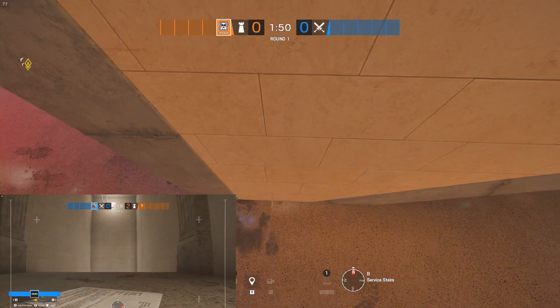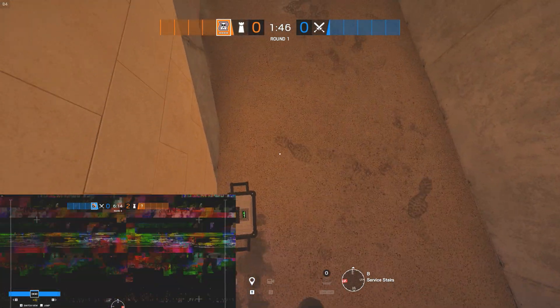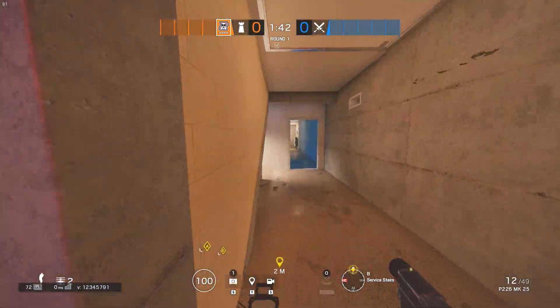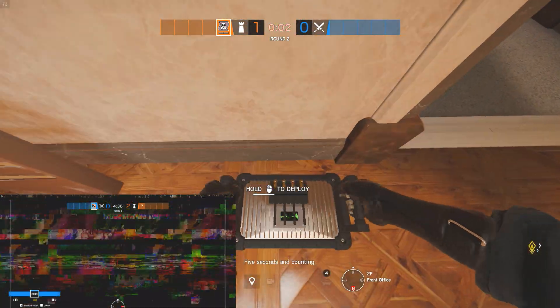For the horizontal jammers, deny the Archives hallway and Visa Stairs pointing down. Equip it with a shield for full protection if they drop down for the Visa hatches. When defending top, block Visa Stairs top.